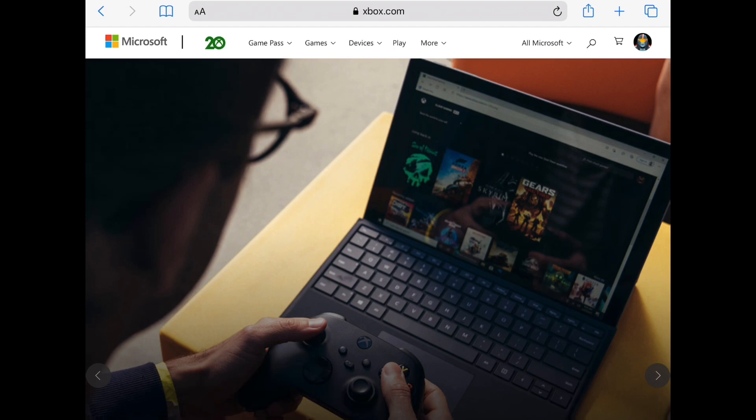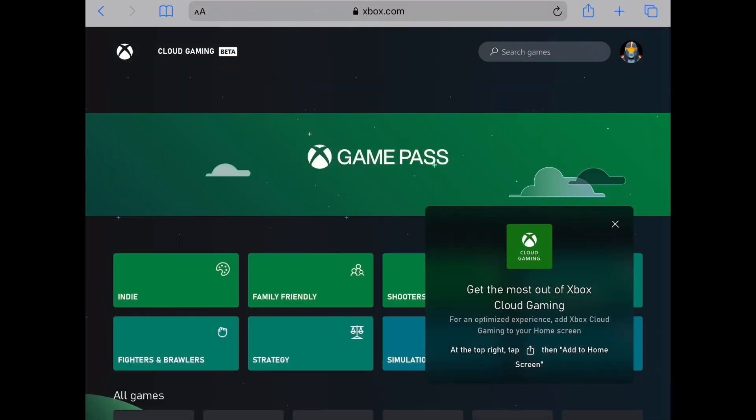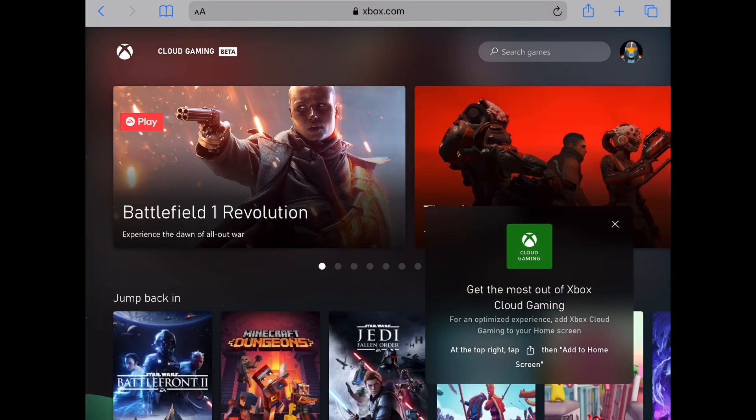Once you've done that, if you've already got it, you go to the website xbox.com. It should show up here — it says Game Pass: Games, Devices, Play and More. Click on the Play button and it should take us to this page. It's loading up for me, it's very laggy.